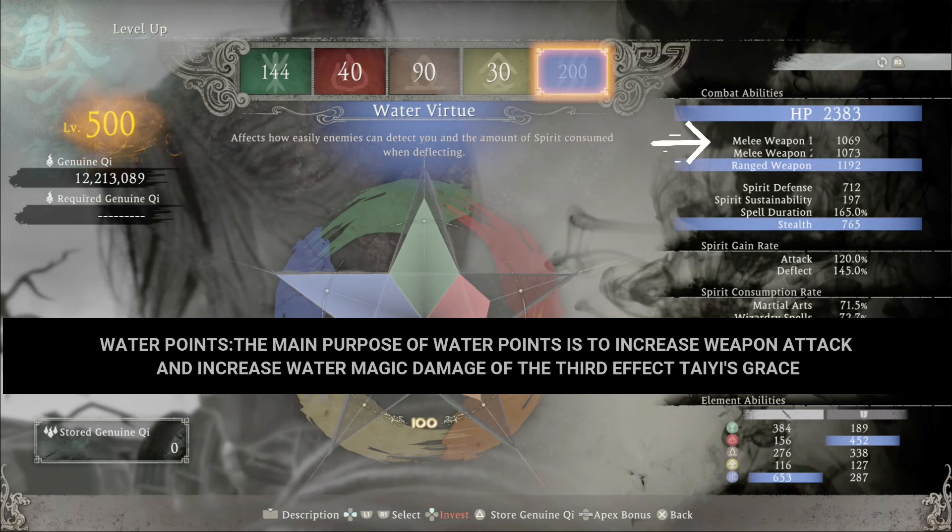Water points: the main purpose of water points is to increase weapon attack and increase water magic damage from the third effect of Tai's Grace.